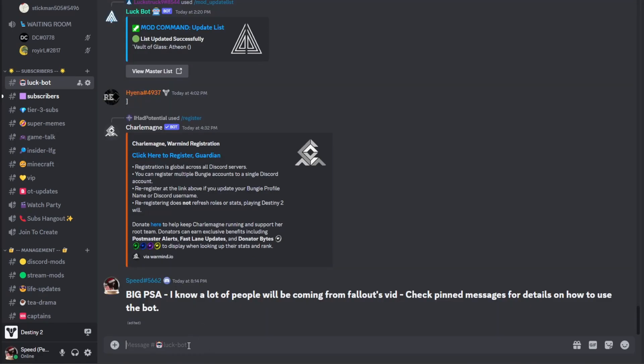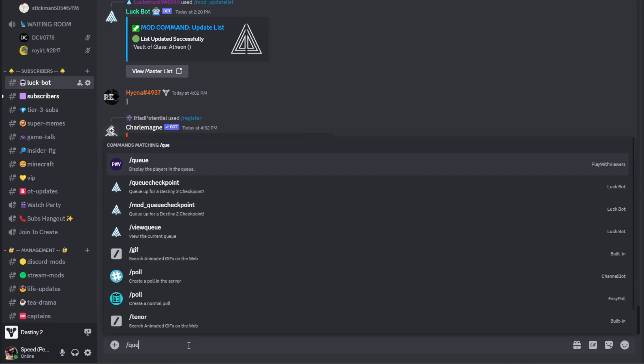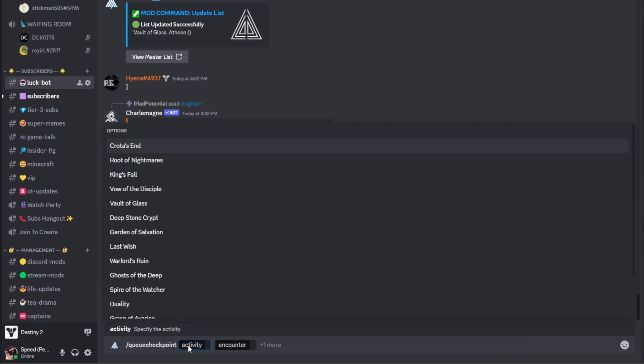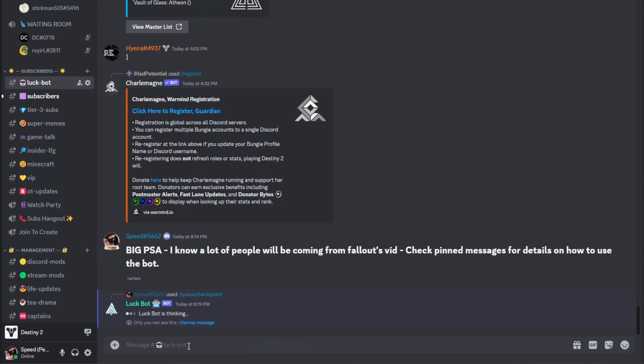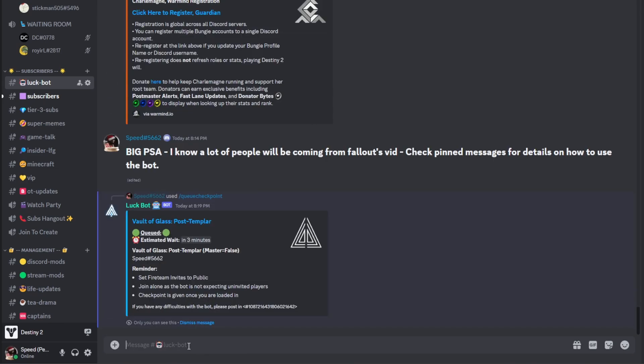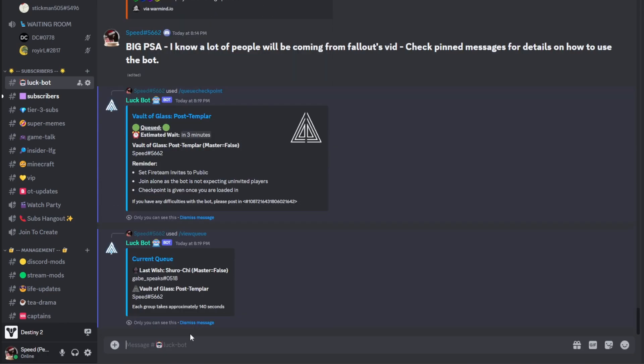Now, how you go ahead and queue a checkpoint. If I want to queue a checkpoint, I can do slash queue checkpoint vault of glass, and then I can just type in post. That will queue the checkpoint for me for Post-Templar. What this will do is send me into the queue. So if I do slash view queue, I can see my position and see who's ahead of me. Right now someone's getting Shurochi, and after they're done, it will invite me to get Post-Templar.